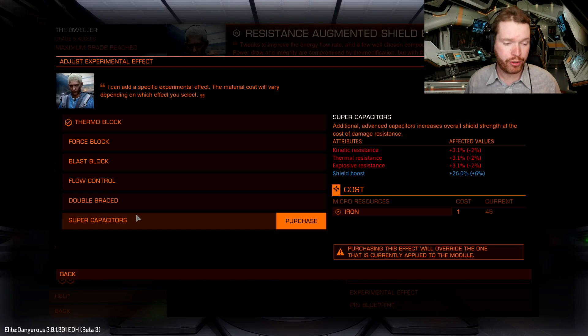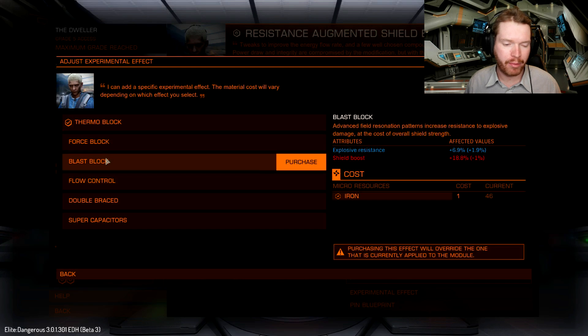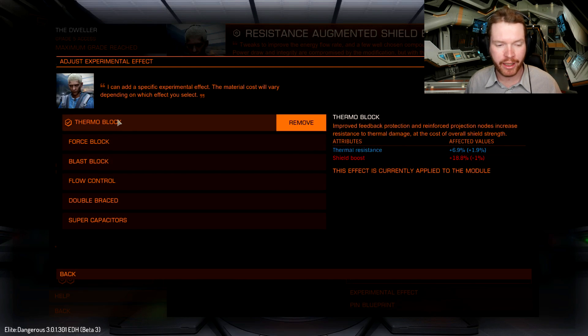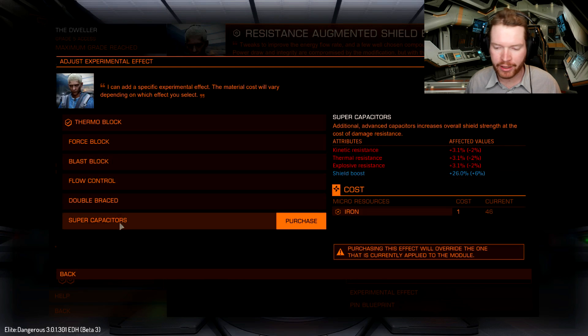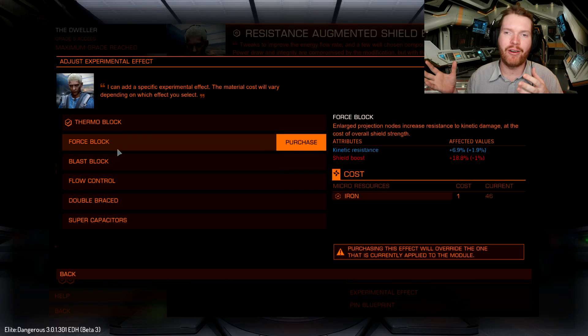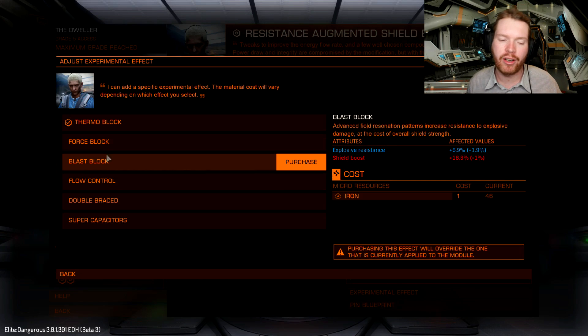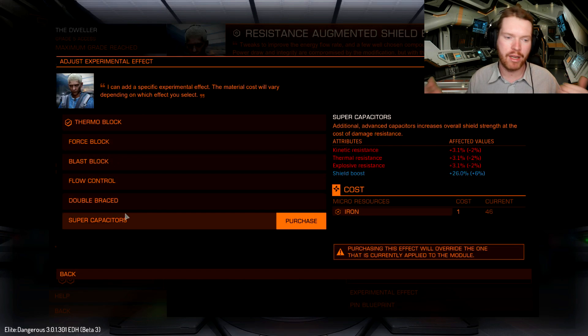For shield boosters we have double breach and flow control for less power draw and higher integrity, then thermal block, force block, and blast block giving thermal, kinetic, or explosive resist at the cost of shield hit points. Finally, super capacitors increase shield hit points at the cost of resistance. When building ships I try to balance all resistances around 50% and then maximize hit points, so which booster experimental I choose depends on whether I'm short on hit points or a specific resistance. A mixture of the different resistance options and supercapacitors is probably the best approach.